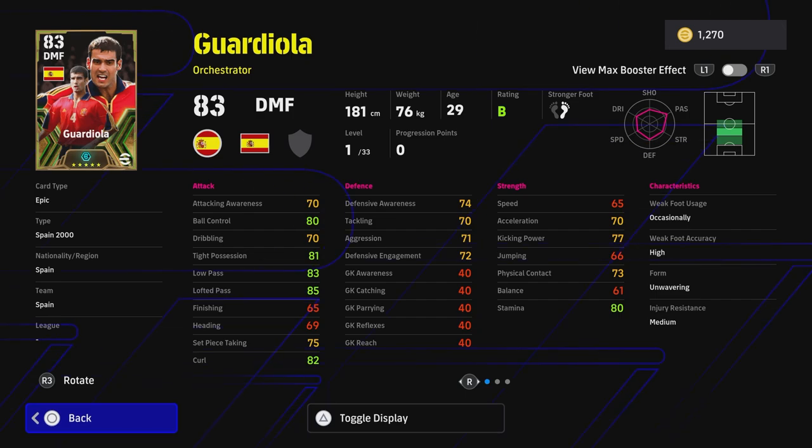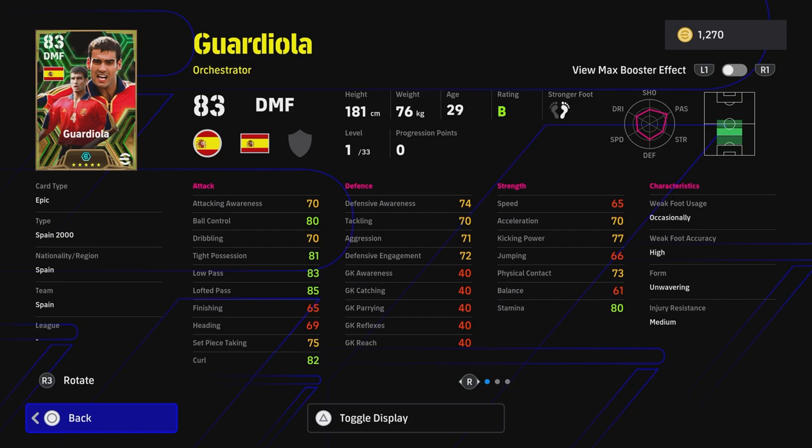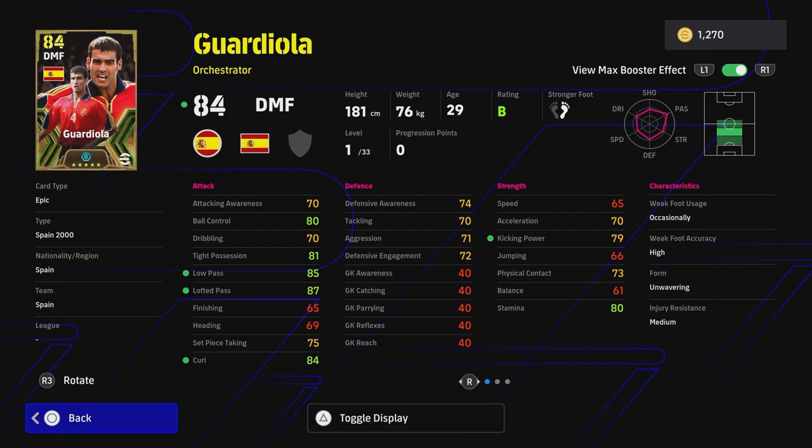Now for Guardiola - he's probably been a disappointing addition. He's down as an orchestrator, 29 years of age, and he has wavering form. He has really nice player skills: one touch pass, true pass, and low lofted. He's an orchestrator so you're not going to be maxing out his defense too much - he's not that bully type player like Makelele. His booster is passing, interestingly enough - low pass, lofted pass, curl, and kick power are all going to be upgraded. This card is a bit of a disappointment in my opinion because you need a center midfielder that's either a box-to-box or able to bring the ball forward.